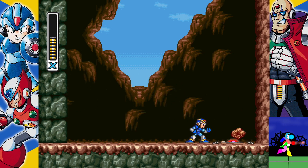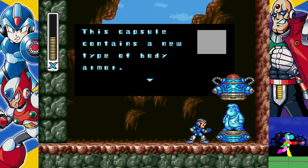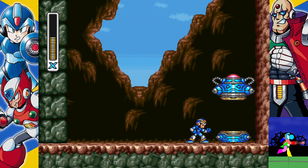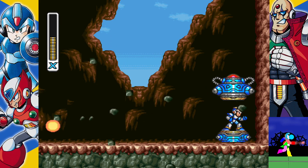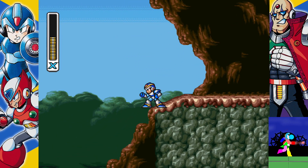Finally got him! This capsule contains a new type of body armor — it will reduce damage to your systems by 50%. This is a very good upgrade to have because you can take twice as many hits, and you might need that for the long run, especially for Sigma's Fortress.